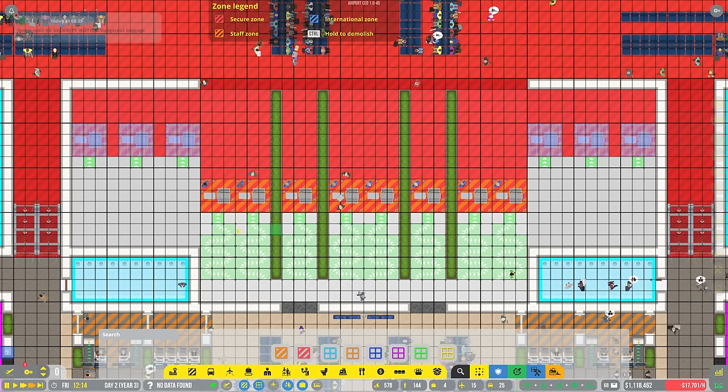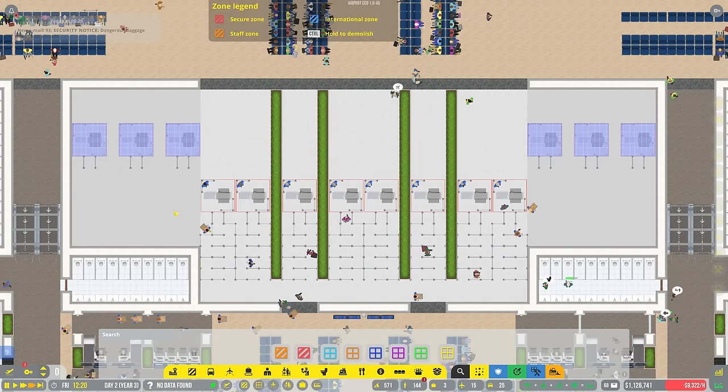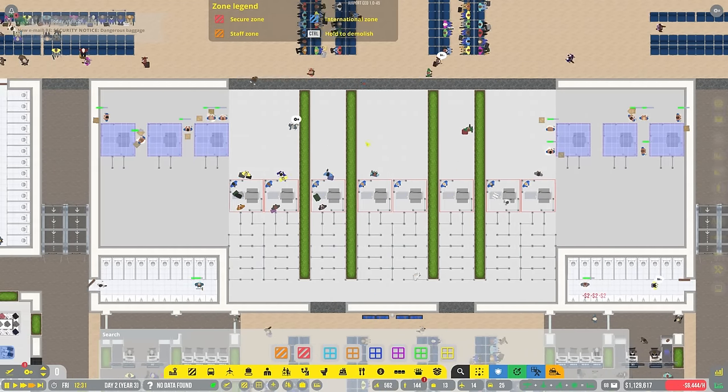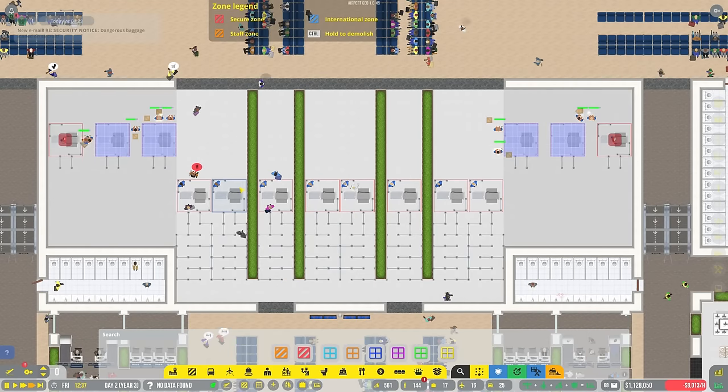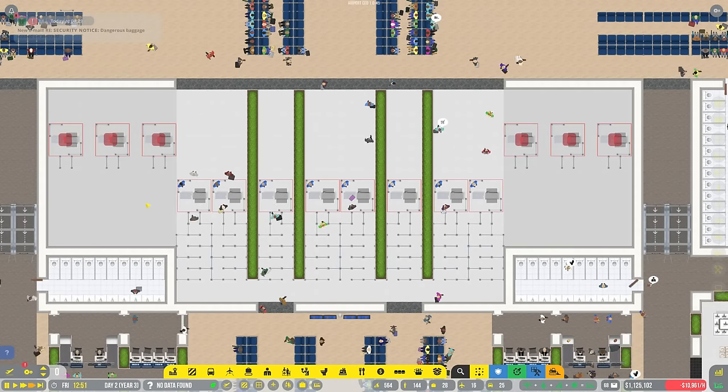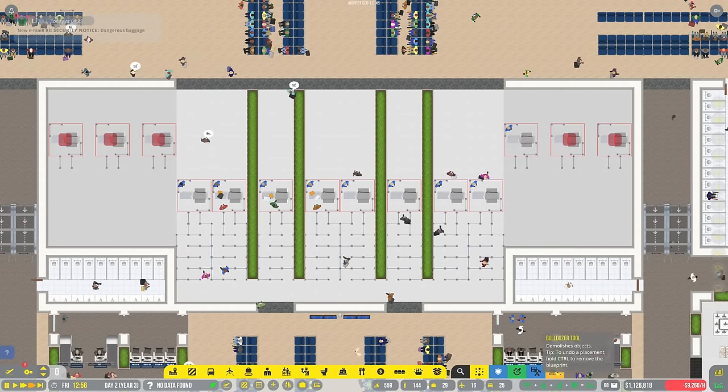More security checkpoints in general will handle more people. This should be good overall - it's just going to take a second because we have to build all of it and do the queues. We have some additional security that requires additional staff to operate. Those will get running in no time at all.